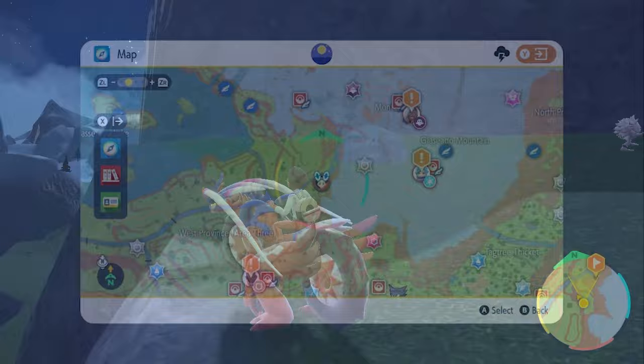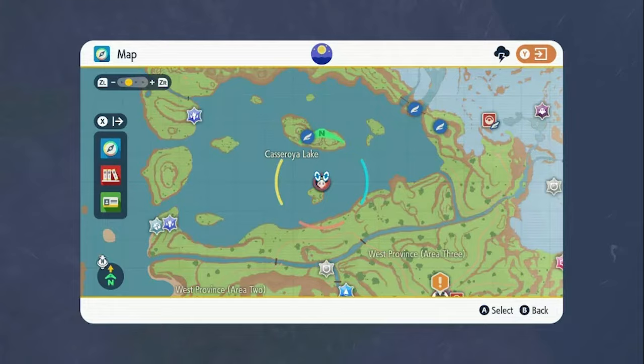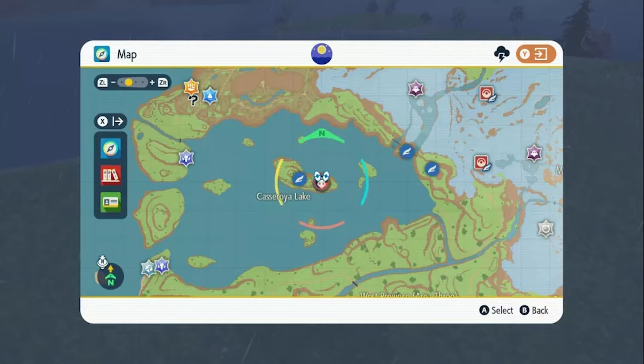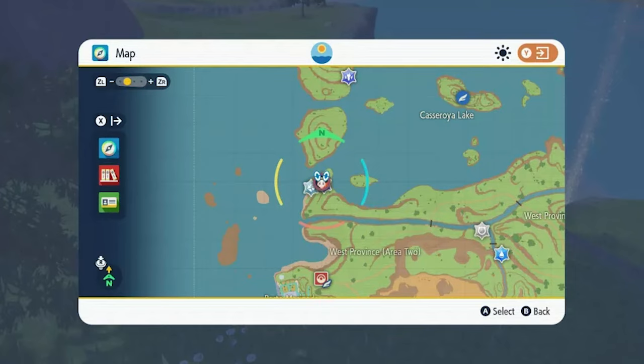For stake number three, there's a grassy outcropping in the side of Glaseado Mountain — you'll either need to jump down from above or use your box legendary's climb ability. Once you reach it, the stake is in clear sight. Next, go to the smallest island in Casseroya Lake — basically a tuft with a tree on it. On its west side is green stake number four on a small ledge. Green stake number five requires you to surf north to the biggest island in Casseroya Lake.